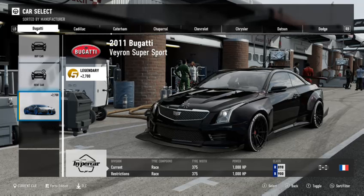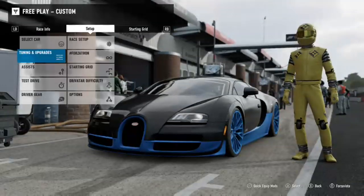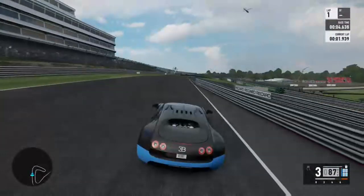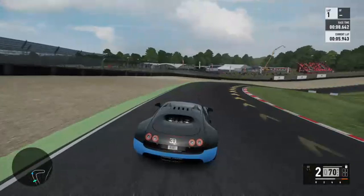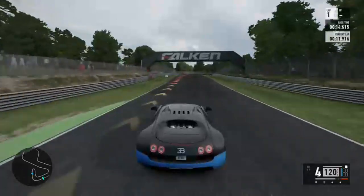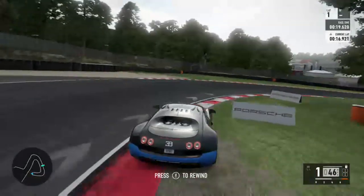I now own the Bugatti. And I'm going to take it out as well — I'm going to hit the Test Drive button this time. I've been saving for this car for a while. It's a bit like the Porsche 919. It's one of those cars that I bought when money was no object, along with the Renault RS17.